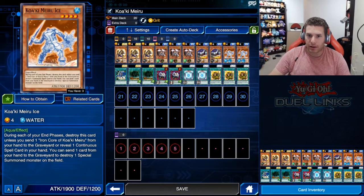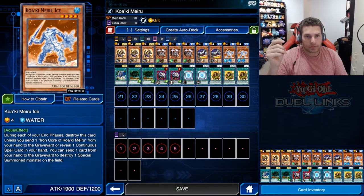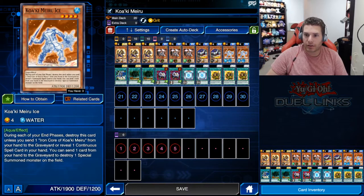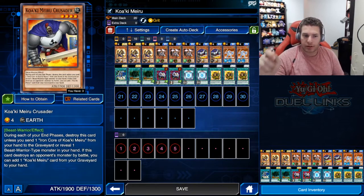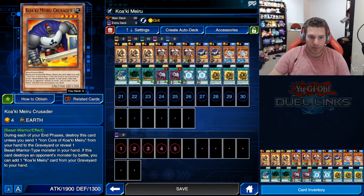Some of these effects let you actually plus, which you obviously want. Koaki Meiru Ice's effect: send one card from your hand to the graveyard to destroy one special summoned monster on the field — pretty good, and you can use Iron Core for it and get it back next turn. Crusader, a Beast Warrior, also destroys itself at end phase unless you send one Iron Core or reveal a Beast Warrior in your hand. If Crusader destroys an opponent's monster in battle, you add another Koaki Meiru card from your graveyard to your hand — not just monsters, but any Koaki Meiru card.